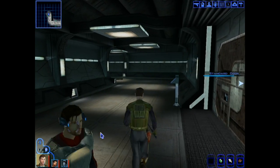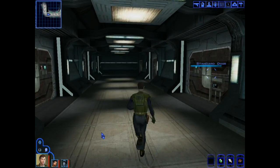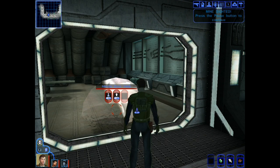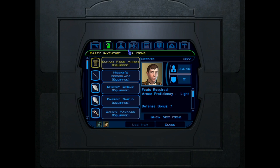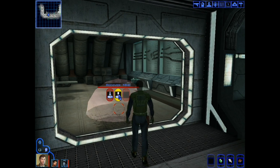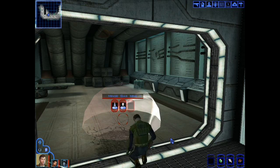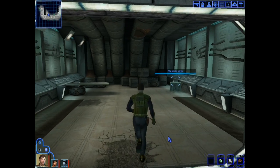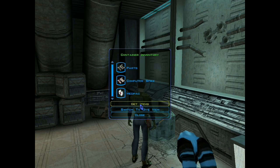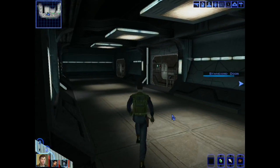It's a pity you can't open those boxes, but I'm not going to worry about that door just yet. What I want to do is go in here. What is my demolition skill? A 10. Maybe I can get this. Yes! Parts, computer spike, medpack. Nothing really important in that room.